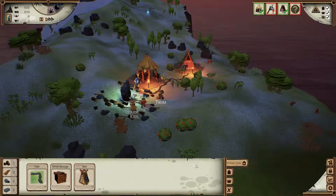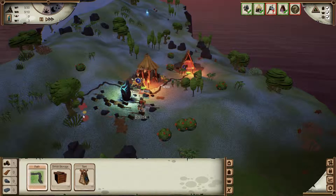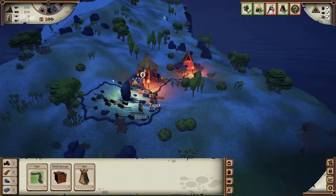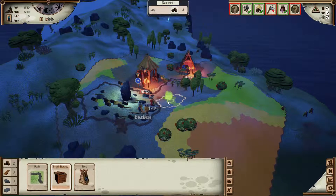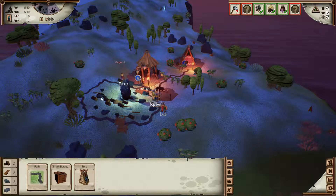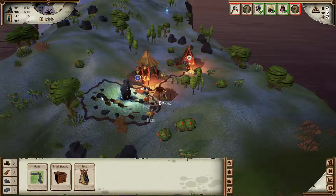Right, let's get an axe going for the woodmaker. I feel like I want to have a circle around this sort of starting area — I don't think that's really necessary but it might help them pick up the resources a little bit better. And then I'm going to get some storage going. Storage has the advantage that an industrious carrier collects the goods in the vicinity and stores them in a central location, so other Vikings have quicker access to goods when they need them. I find that when things are stored in one of these they seem to get hold of resources a little bit quicker. So we'll pop one in and we'll see how much of a difference it makes.